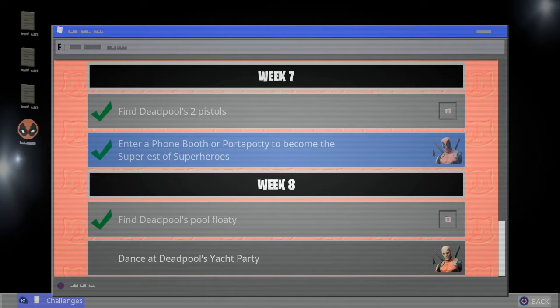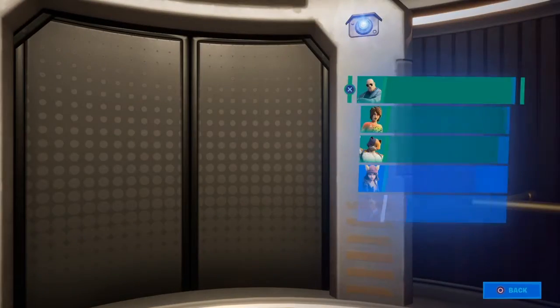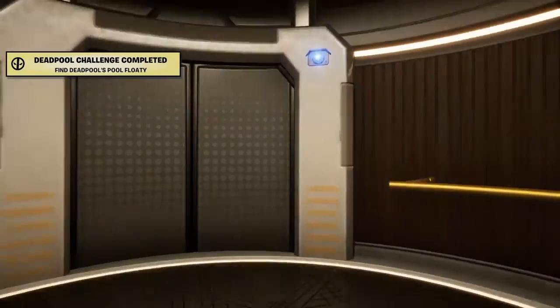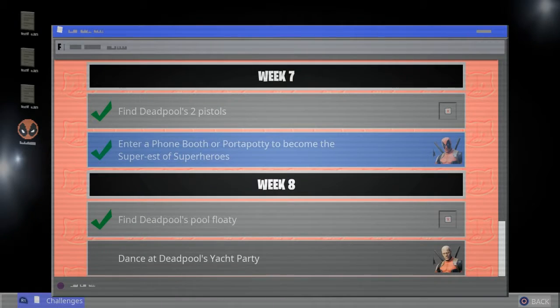As you guys can see, we got a new Week 8 that came today and the first challenge we got to do is find Dapple's pool floaty. The only thing you have to do is go to your agents, then go to Sky, and on the right side you will find the pool floaty.